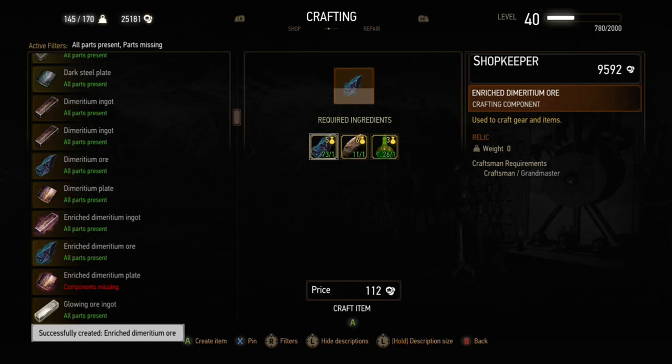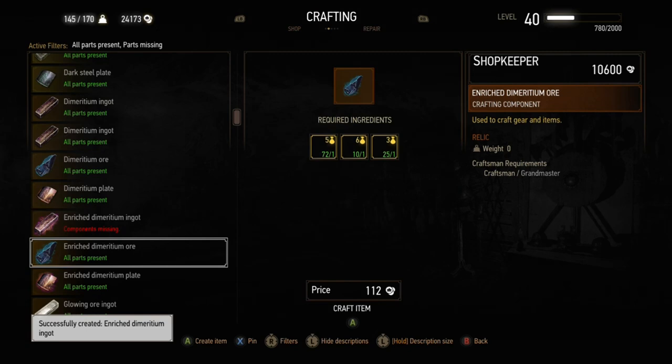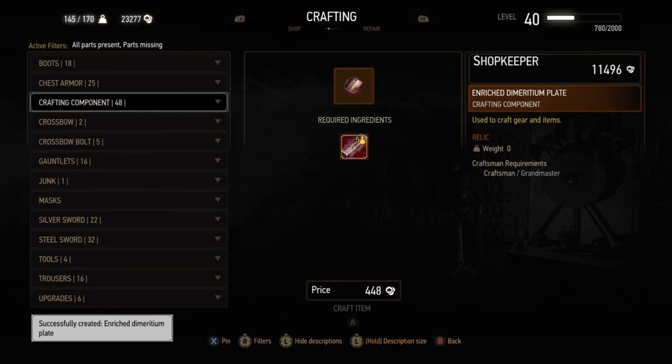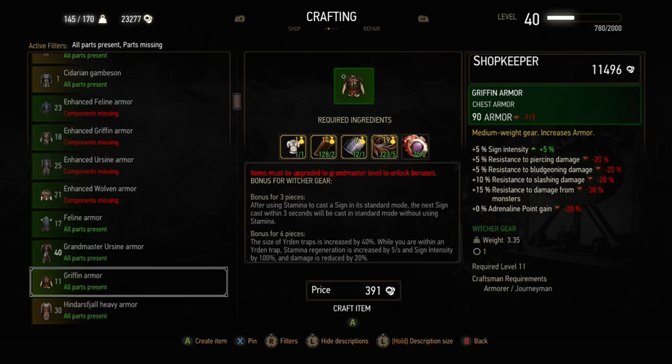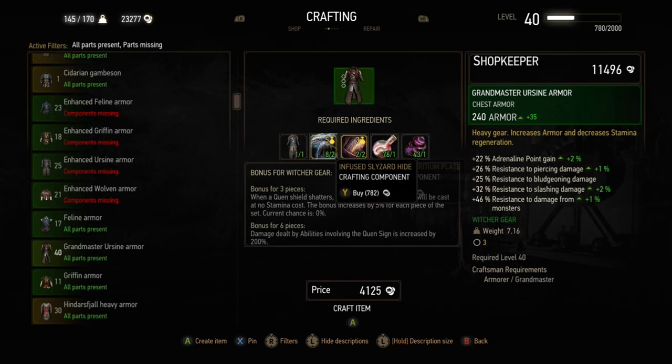There are also a couple of really good swords you can get for free in Blood and Wine. The Hen Gaidth sword — you should always do the first part of the Unseen Elder mission to get the key, and even if you change your mind at the end of Blood and Wine, you still have that key and can go back to get it. It's a very powerful sword you don't have to craft. You also get Aerondite for free if you fulfill the five virtues — though it does cost a lot to add sockets to it, so you might want to leave that until later.